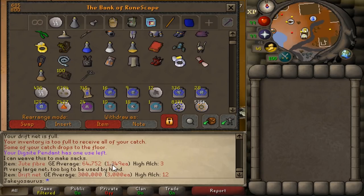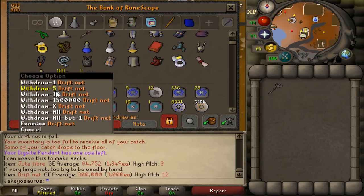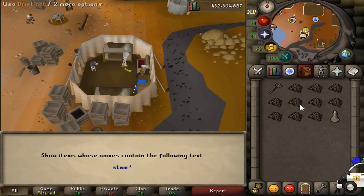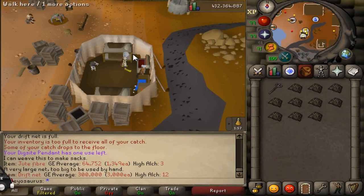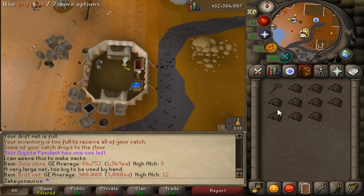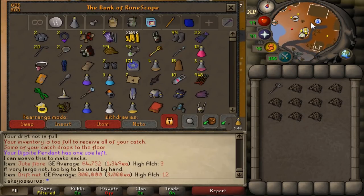Bear in mind this costs 200 jute fibers and they're 1.3k each, so that's like 260k to 280k-ish for all these driftnets. Bear that in mind when I get all the fish and then I'll take away the cost. I probably need like 10 of these per trip, probably not even that.